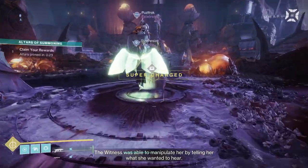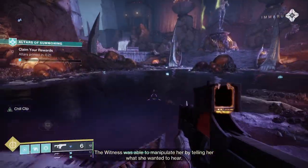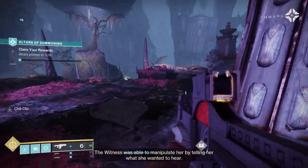Savathun's Spire is more of a general three-player matchmaking activity, while the Altar of Summoning is almost like Blind Well, but it's instanced.